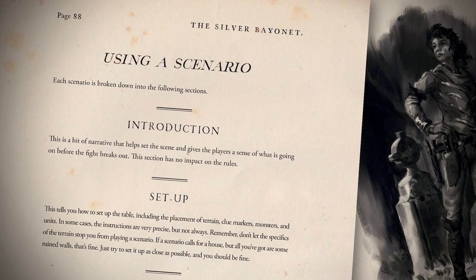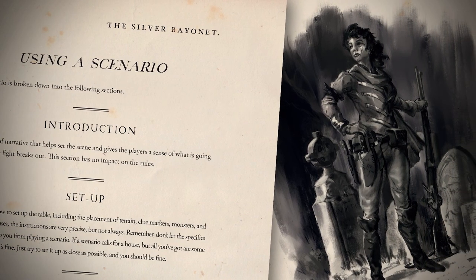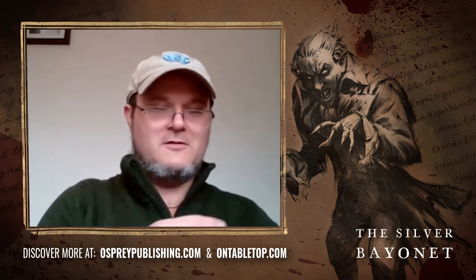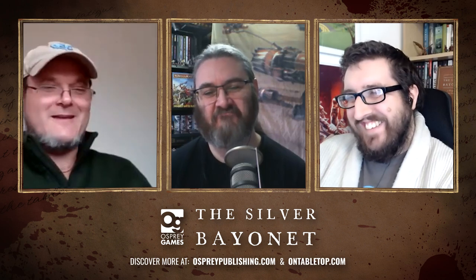In Frostgrave, you have a narrative in the sense that you feel like you've just been chucked into an action scene in a movie. In Silver Bayonet it's more like you're watching the movie from the beginning — here are your orders, go out and do this. There's one objective that you're all trying to accomplish, so you'll eventually end up in the same place, but you might take a little more time advancing than you would in Frostgrave, which tends to be like a run — run to that cover, get behind that tree.